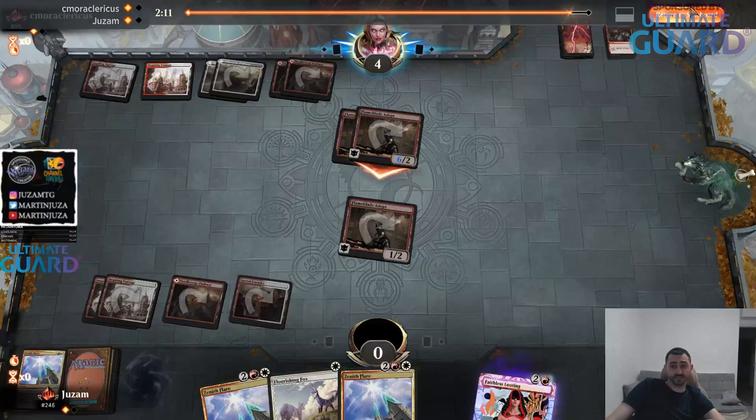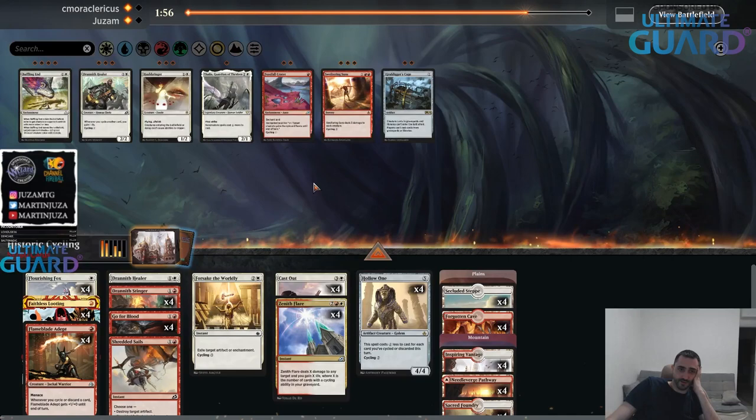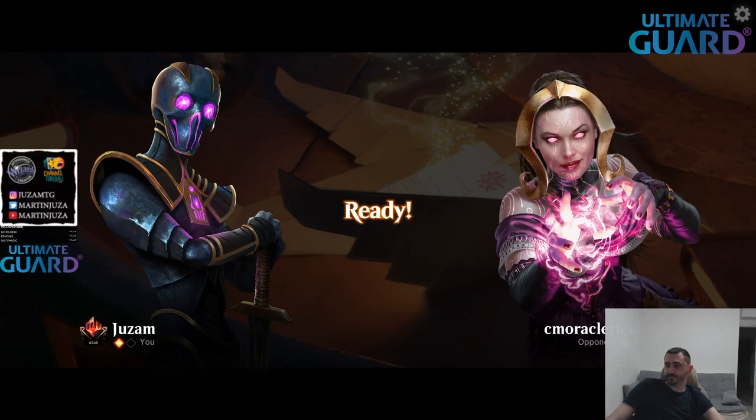How many Baffling Ends do we want on the play, and do we want the Sweltering Suns? Would have been pretty good here. It's good in your bad draws but bad in your good draws - same thing with this. I don't know if I even want this on the play. Maybe I just want the cycler to have as good a draw as possible for myself. On the play, I'll just try to do my thing without slowing my deck down.